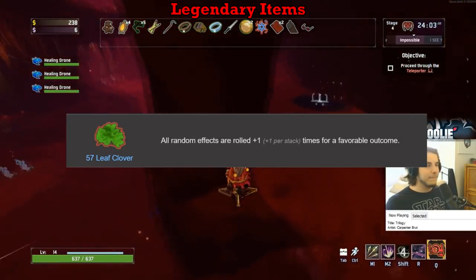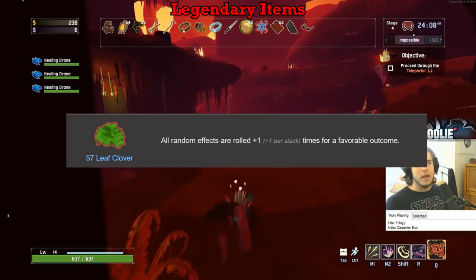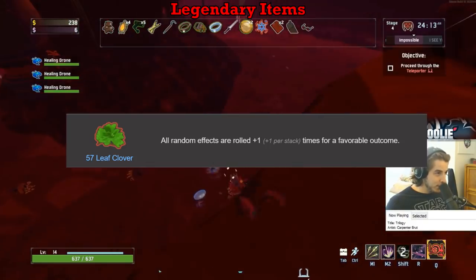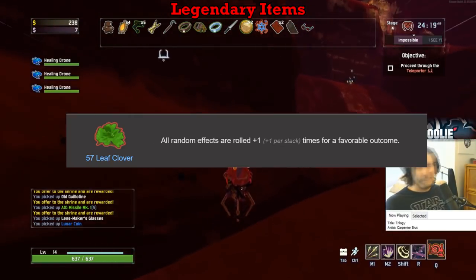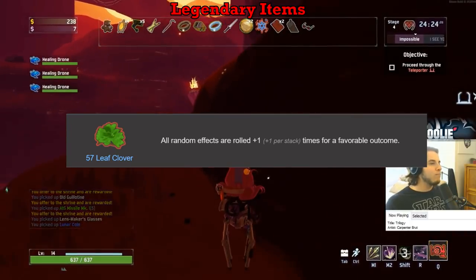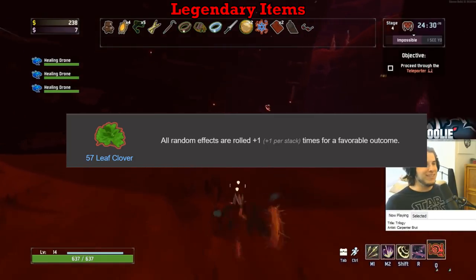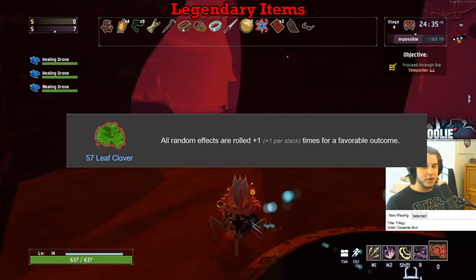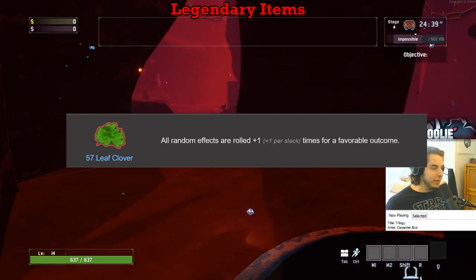57 Leaf Clover is the best item in the game in my opinion — S tier for sure. The effect of Clover is literally adding one luck to your character, and the luck stat essentially re-rolls anything that has a chance to happen but does not happen the first time. It's not quite a doubling of the odds, but is regardless very powerful. It literally affects any and every item you have aside from teddy bears because that would be too broken. The Clover has no effect on your chance at getting loot from chests — absolutely no effect. Still best item in the game.